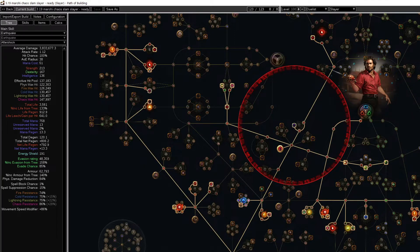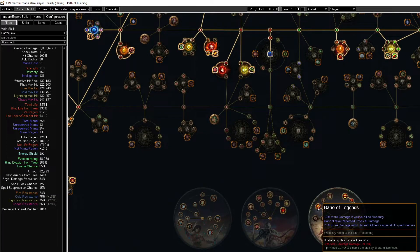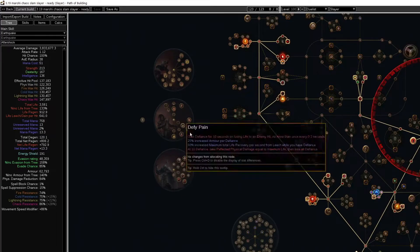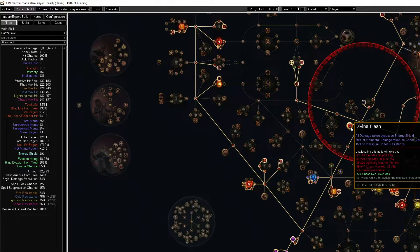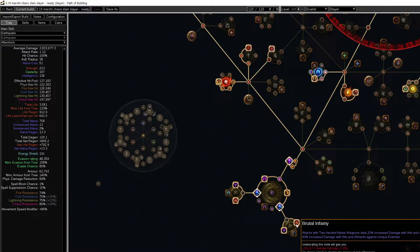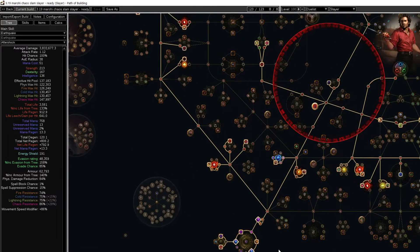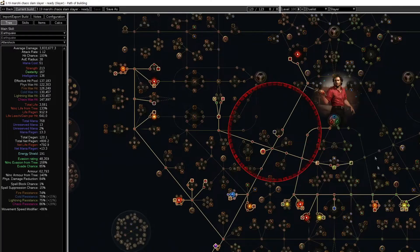We are the Slayer for some area of effect, accuracy, damage, stun, and leech immunity. Maybe Berserker will be even better for this. As you can see, we have tons of evasion armor and defenses through Divine Flesh, with 86 maximum chaos resistance through some Megalomaniacs with other nodes you can get for your budget. This chaos cluster jewel is not mandatory, and other nodes on the tree are basic — just life, some evasion armor, and onslaught.